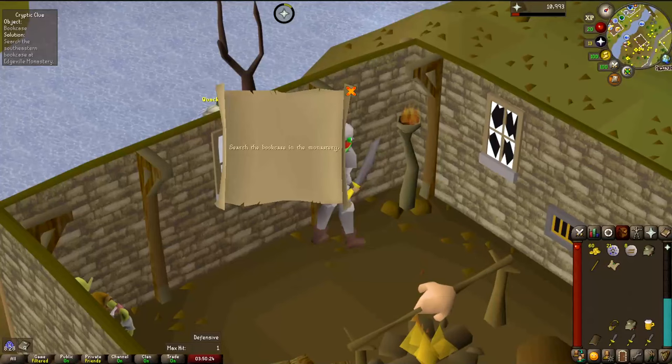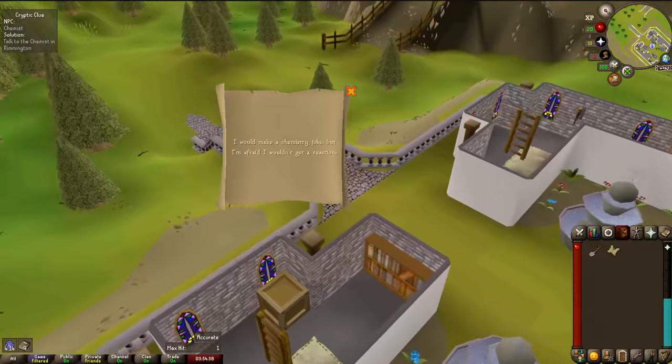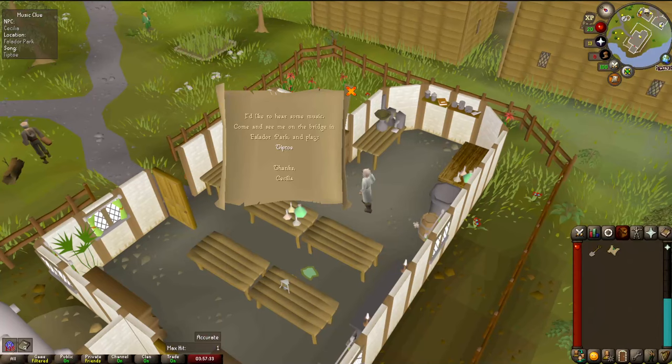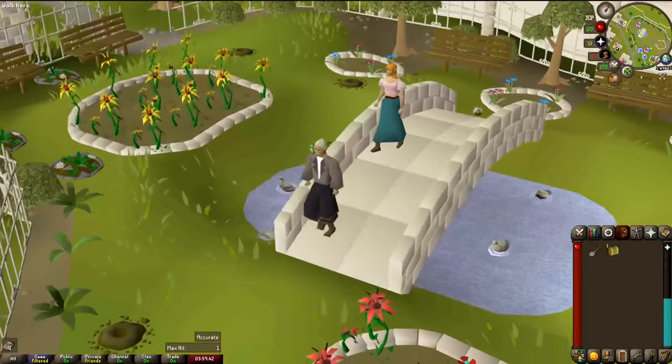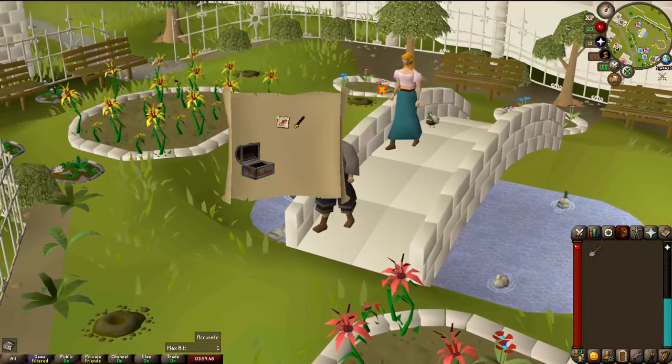This is an easy clue that we can actually do — Edgeville Monastery. I can do the second step too, this is promising. Third step, Falador Park — easy. And that is an easy casket with... trash. Welp, back to it.